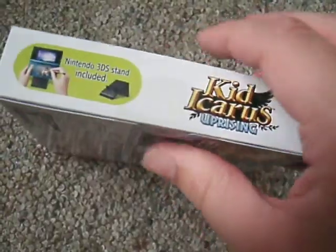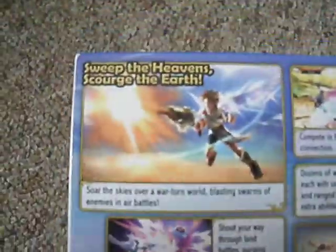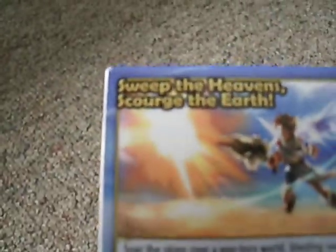For those who ask me, whoever wants to battle me can just ask for my 3DS friend code and I'll give it to you. And you can give them yours too. 'Sweep the Heavens... Scorch the Earth?' Something like that. Comes with random 6 AR cards.